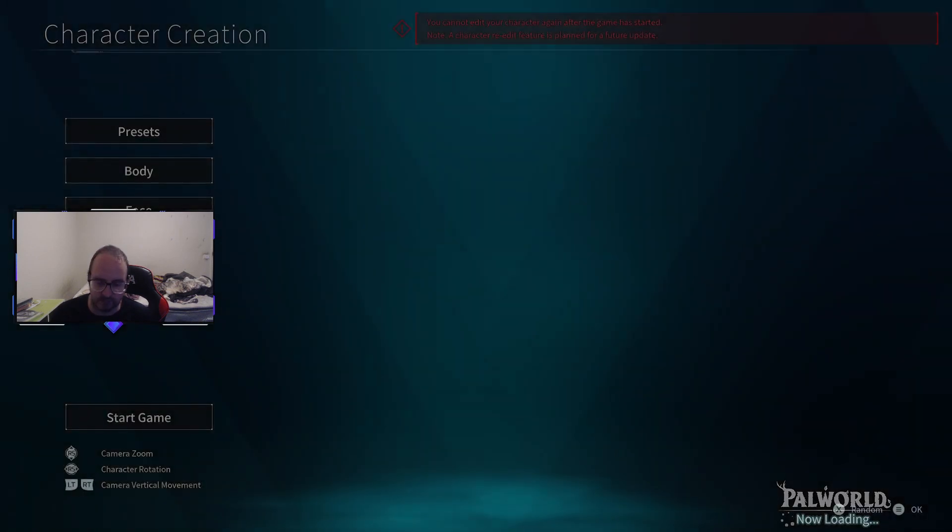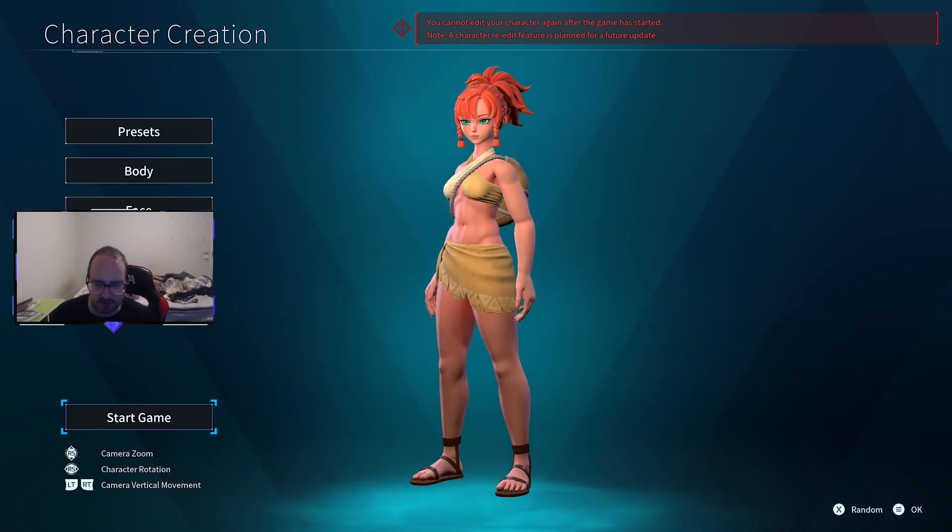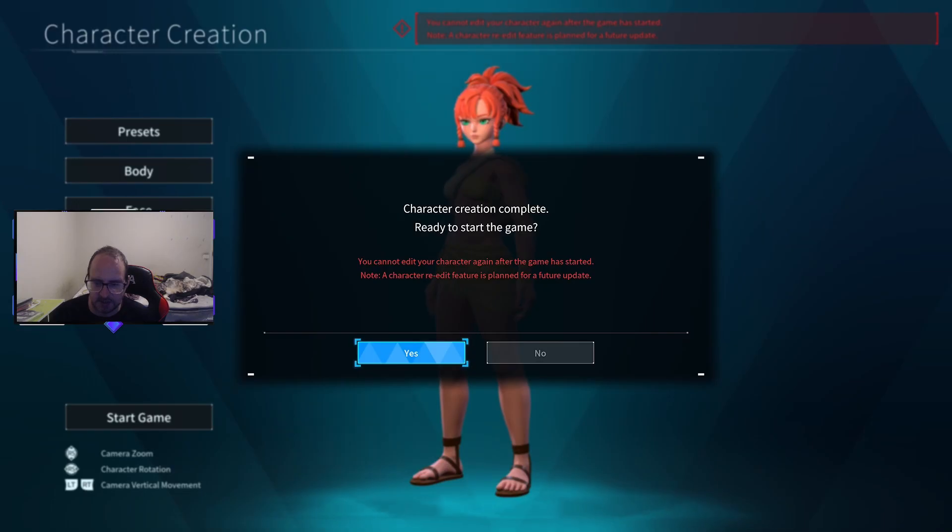As we did last time guys, I'm gonna pick a female character because they seem to have more personality than the men do. I'll go red-headed because I think the other one's pink hair. I'm not too fussed about putting hours into character designs, so we'll just get started.